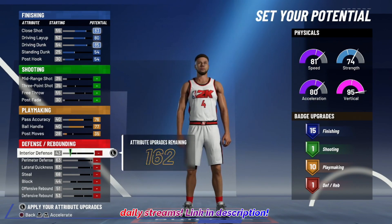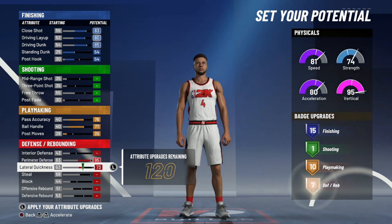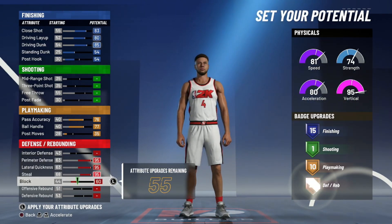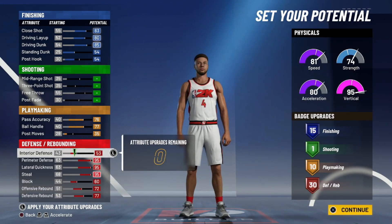I'm going to show you how to put on the badges at the end of the video, but 10 is going to be the perfect amount. Then for defense, you want to max out all these categories right here — lateral, perimeter, steal, block, both rebounds — and then put the rest into interior defense. You get 30 defense badges on this build. It is a lockdown build — even at 5'7" you're probably going to surprise people with how good you can play defense. It really is going to be a fun build to play on, but not exactly comp.